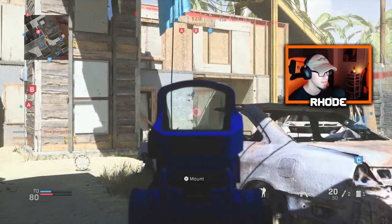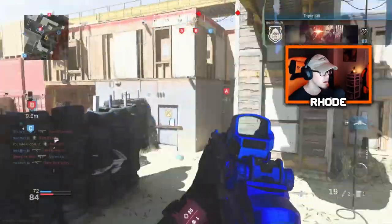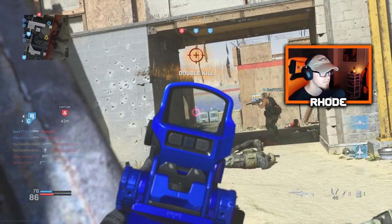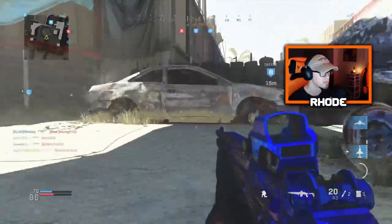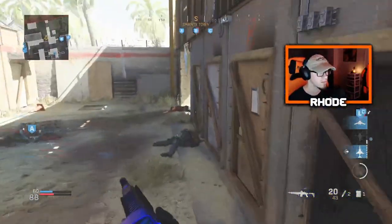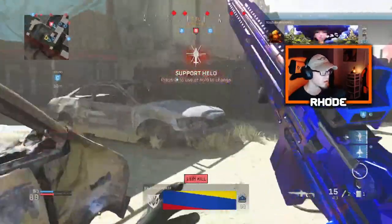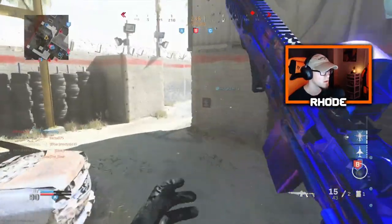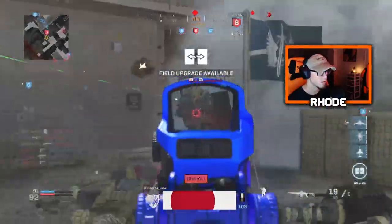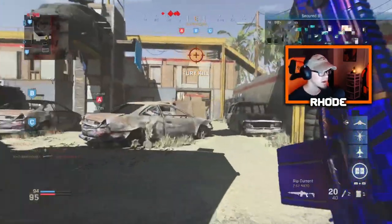Okay, I'm gonna see if they're gonna push this way. Yeah, ooh — securing Bravo. So there is one shot to the head. Oh, I'm hit! I'm hit! Securing A. All points are out — enemy at the center, enemy has Bravo.